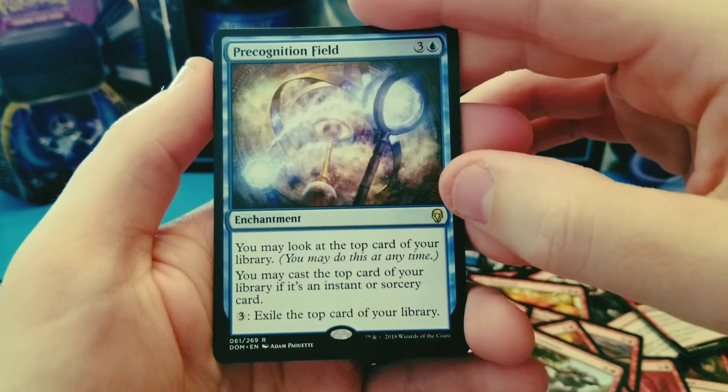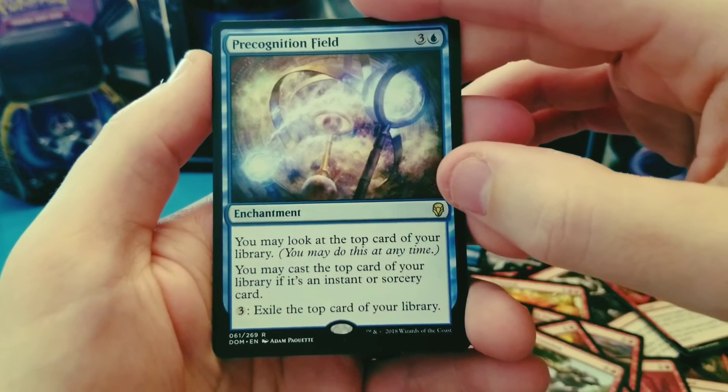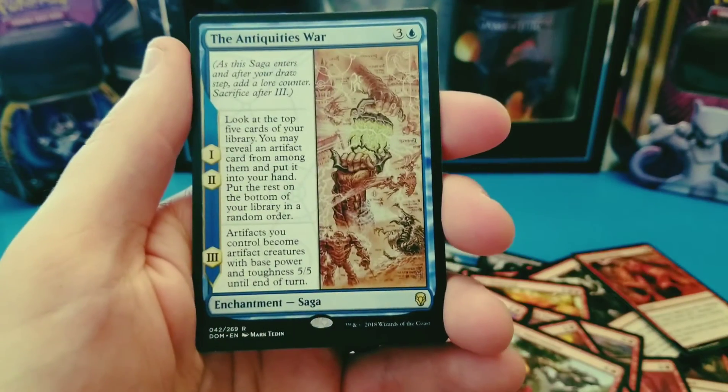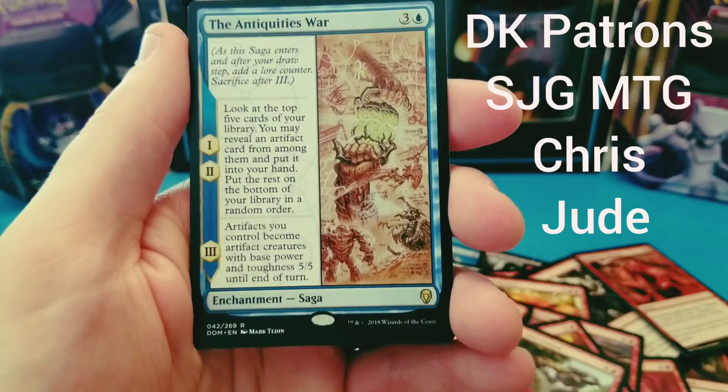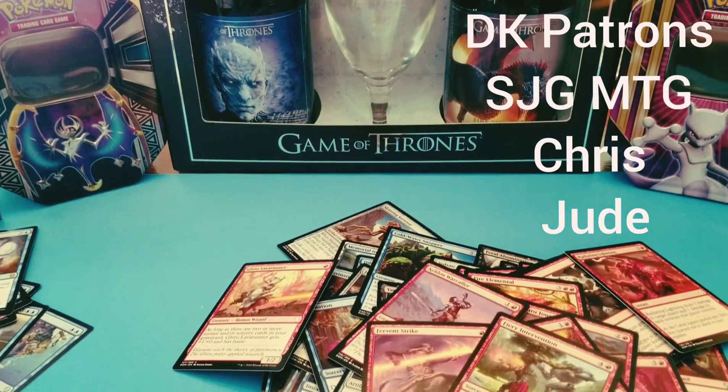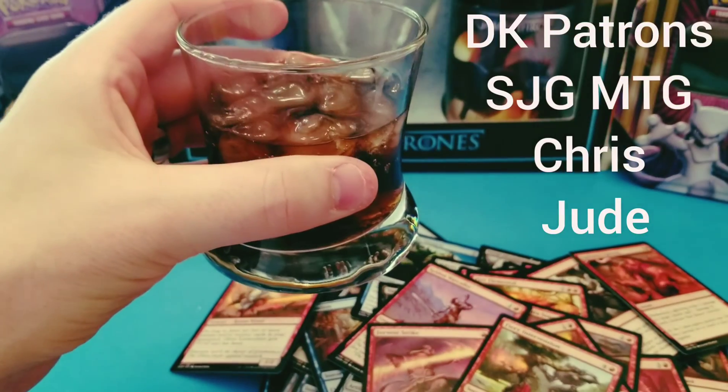Precognition Field — you may look at the top card of your library; you may cast it if it's an instant or sorcery card. That's pretty cool. And then the Antiquities of War — beautiful art. Anyway guys, had a lot of fun opening this with you. Till next time. Cheers!